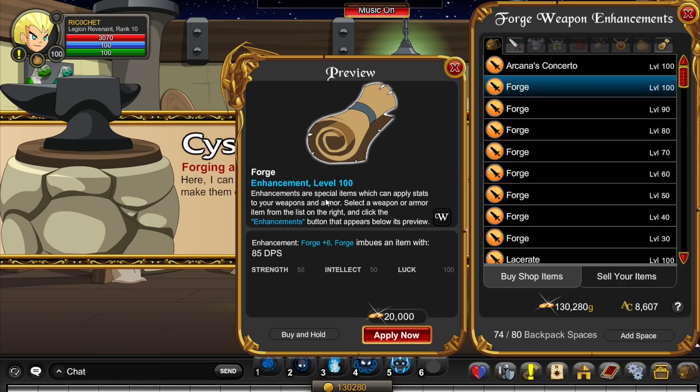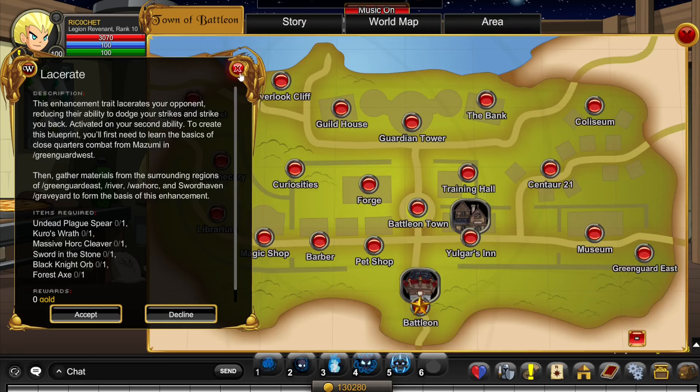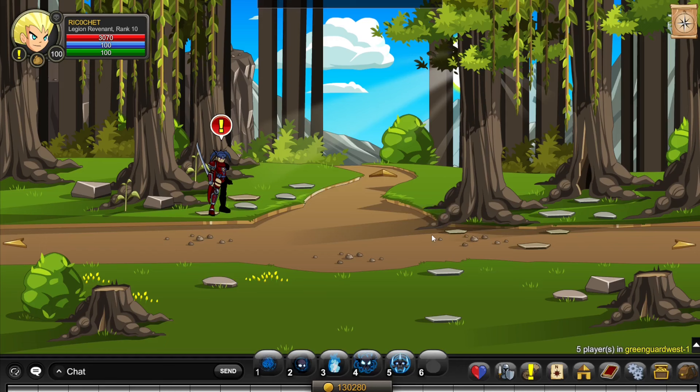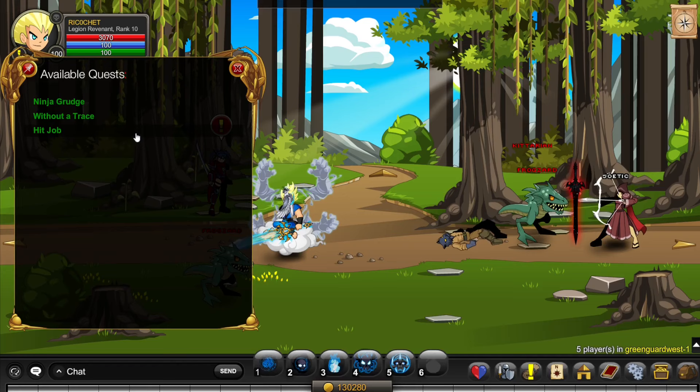To unlock the Lacerate quest you need to complete Mizumi's questline, be Rank 4 in Blacksmithing, and be Level 40. To complete Mizumi's questline, click on Map, Green Guard West, click on the map again, click on Mizumi, and click Quests. Complete all three quests and you should be able to start the quest for Lacerate.